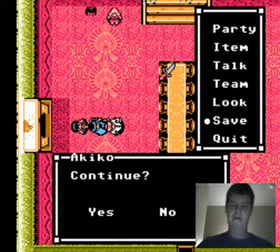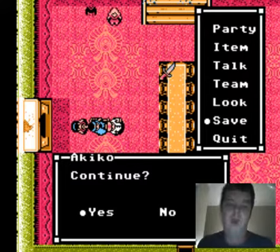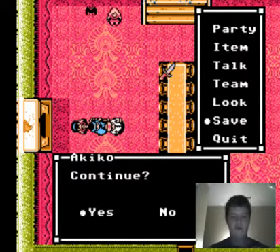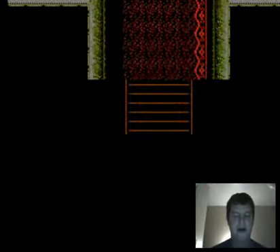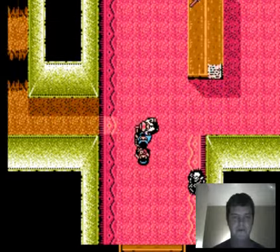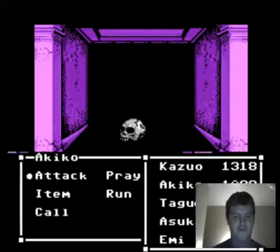Hey guys, welcome back to another episode of Let's Play Sweet Home, part of Spookytober. In the last episode we finally made it to Lady Mamiya's room, she confronted us, we got a few things, got back to the fireplace room, found a slide in there, but there's not much I can do yet. So we're going to go back up here and use the gold key on the door.